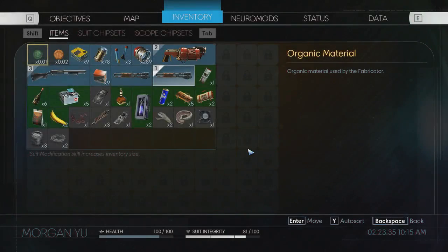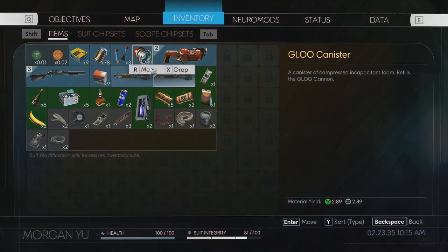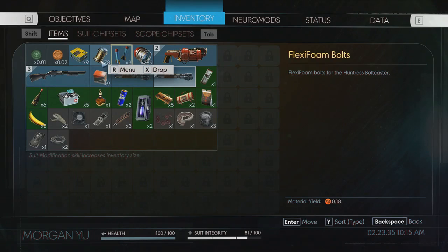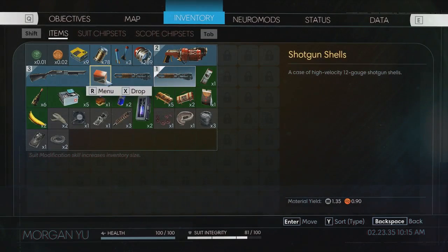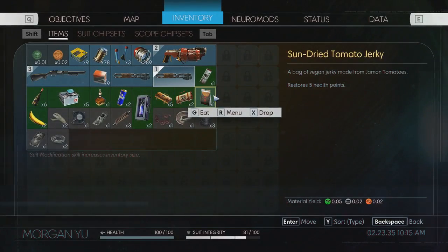We're eating into our space, but we're good. Got lots of glue canisters. Three flexi-foam bolts for the Huntress bolt caster — that's something different. Flexi-foam bolts would just be... like, that's just nerf. That's a nerf bullet. That's pretty funny. That's just not useful as a weapon. We have pistol ammo already. And we've got two suit repair kits, five spare parts. So we're adding to that pile.